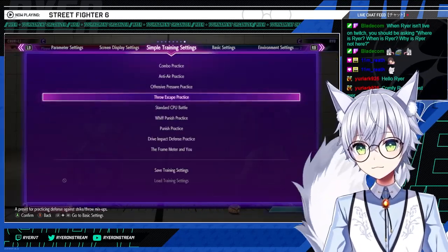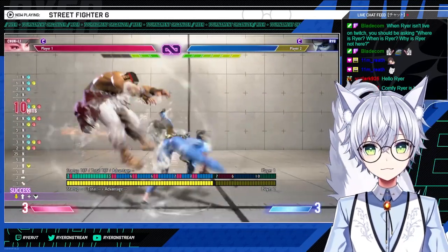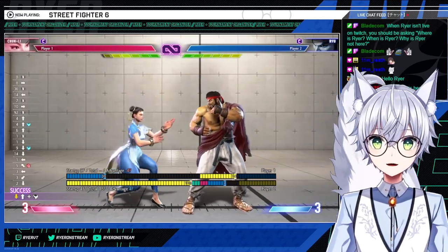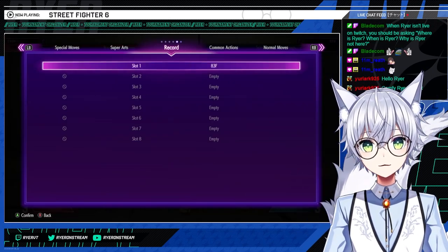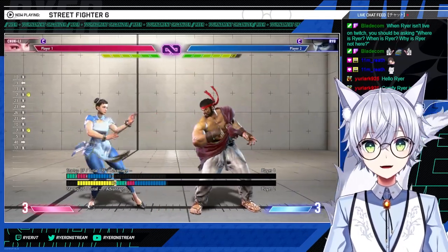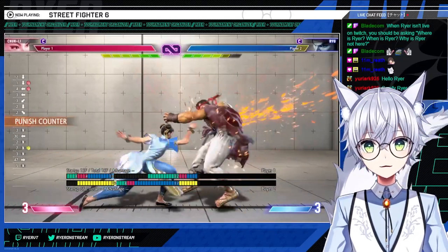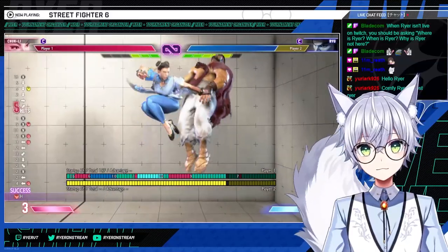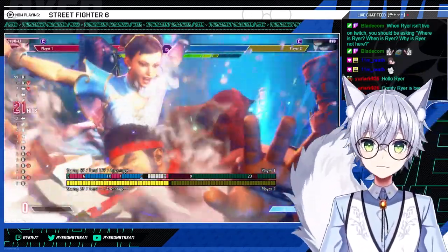A couple counter hit confirms worth mentioning: standing jab goes into forward or back strong — her big one because that leads into drive rush into stuff. Standing fierce counter hit goes into stance light kick, which is huge on shimmies. If you shimmy a throw and they whiff, stand fierce is going to be a big punish counter. Meterless, or you can spend a little bit or spend a lot — you can really make them pay for trying to tech a throw with that stand fierce.